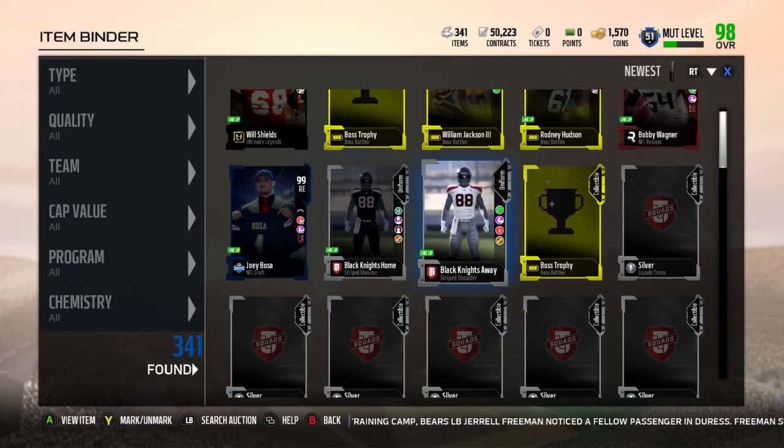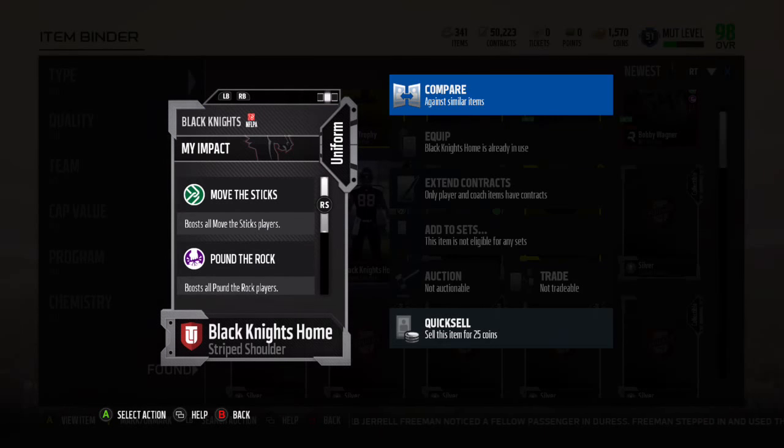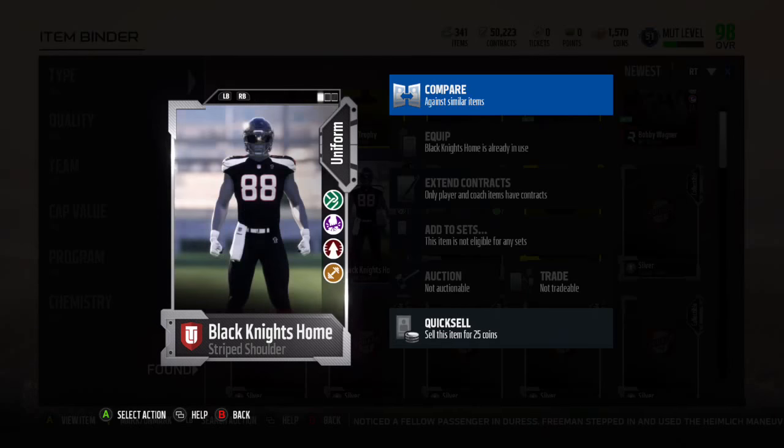So it's the Black Knights home and the Black Knights away. This one right here has Move the Sticks, Pound the Rock, Go Deep, and Toughness. It's a very interesting jersey if you're looking for — say you have three separate chemistries on your team — then this is a really interesting thing that you can use for your uniform.